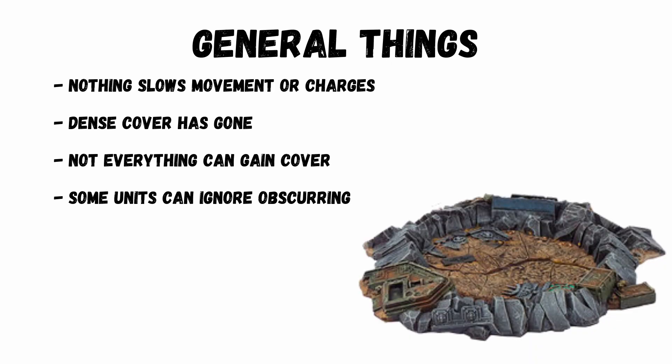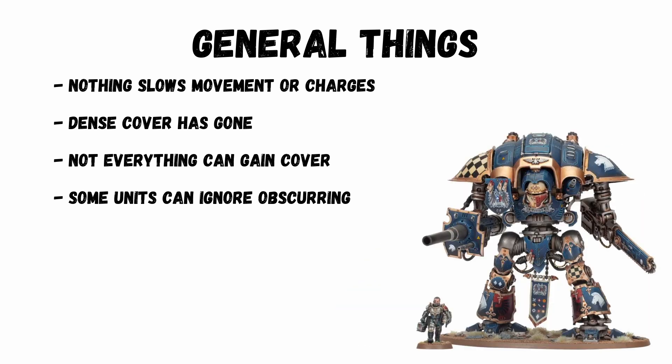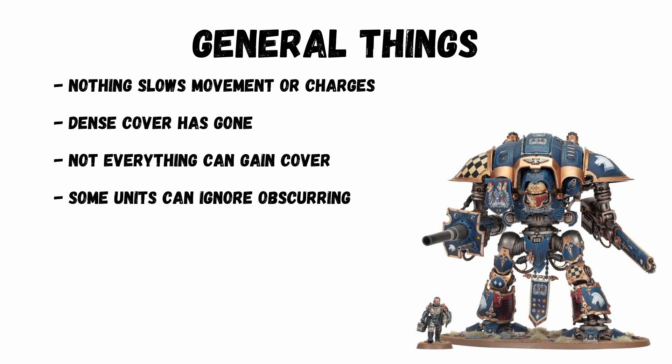Some general things: nothing slows movement or charges. Dense cover is gone — there is just one concept of cover. Not everything can gain cover and some units can ignore obscuring if they have true line of sight. If you gain cover, that's plus 1 to your armour save. There are some restrictions by terrain type, but if your unit has a 3+ or better save already, against AP0 attacks they don't get cover.